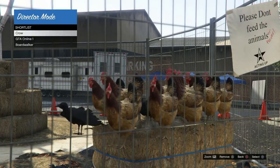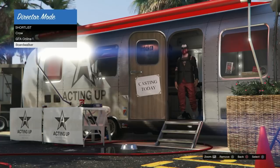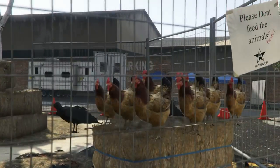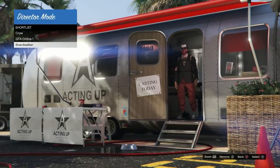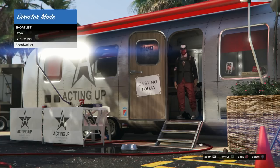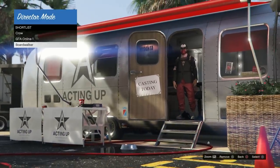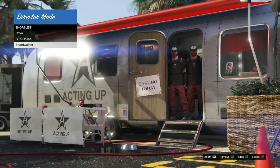You want to do this until they stop duplicating. Now go back to shortlist — I'll click up to go to my Boardwalker, which is the red joggers, and look, the bird is there. I'm just waiting here — hopefully he'll duplicate. Press down again to go back to the crow, then press up to go back to my character, and I'm waiting five to ten seconds because sometimes they dupe right in front of you. Remember, it's all about patience with this glitch. I'll go back to the bird and back to my character — just sit here, wait, have patience, and boom — he duplicated.